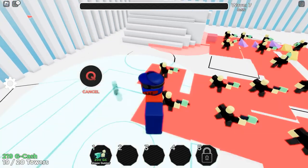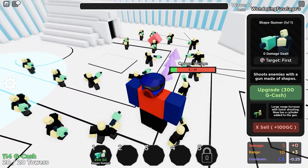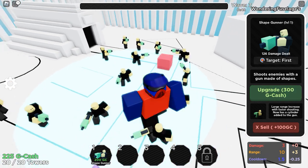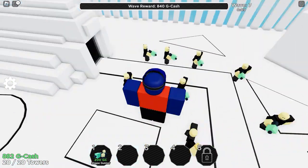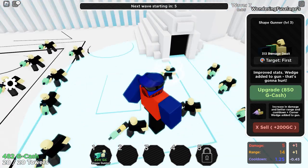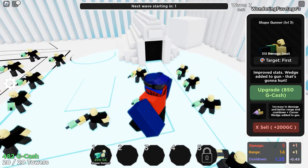No skipping the wave — get this tower here. We're now at max towers. There's a large cube and some corner wedges. Go ahead and level this guy up as soon as possible; we need more GCash for this shape gunner in particular. I'll upgrade all of them. This is improved stats — wedge added to gun — that's going to hurt. This is the shape gunner at level three.